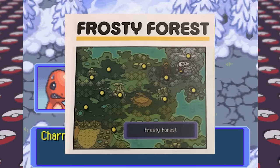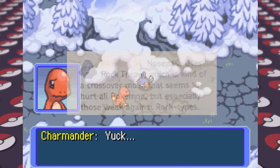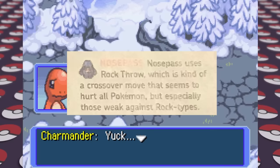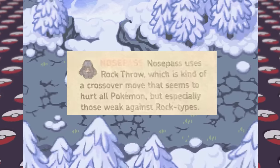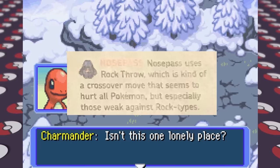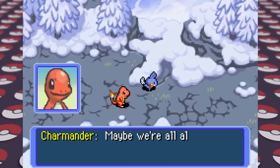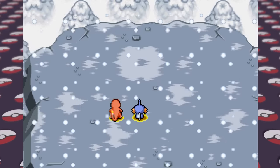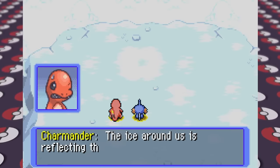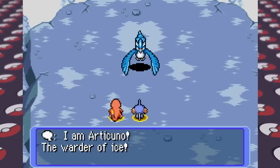The danger in this dungeon includes Nosepass which uses Rock Throw, a move that hurts all Pokemon especially those weak against rock. When we progress to the top, Articuno is mad at us and goes on a monologue which really shifts the tone of the game. It started off all silly and happy with us making friends and saving a caterpillar, and now here we are fighting against actual Pokemon gods.